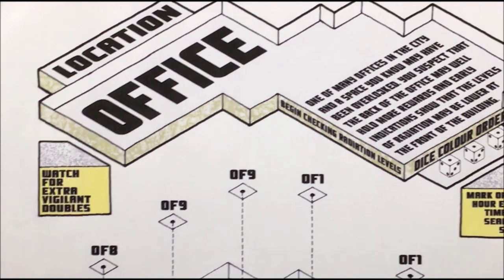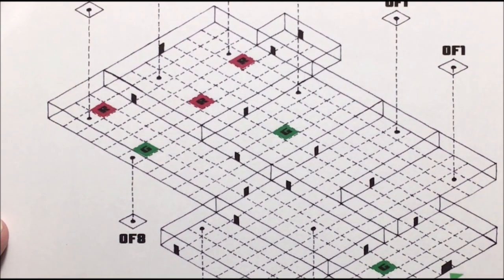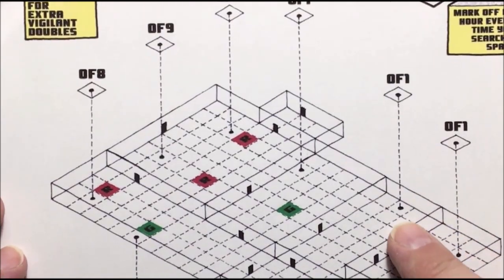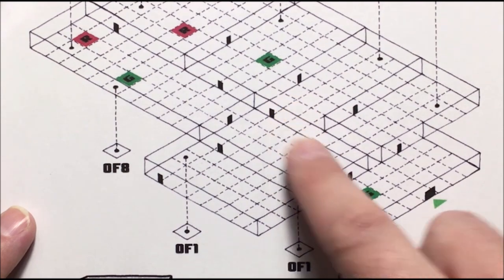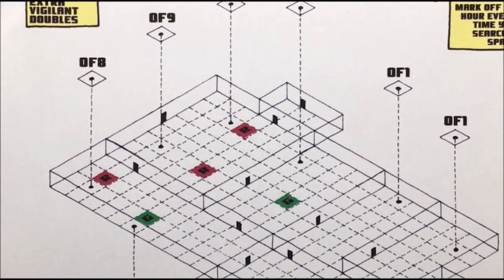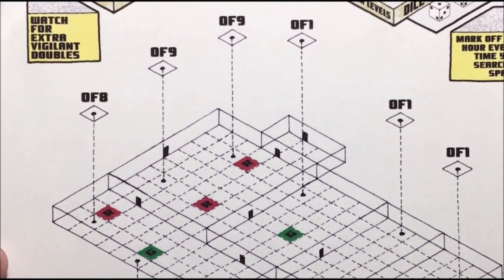She's come to an office, and this is the image of the office - a quite wide building with a number of search locations. These are dots on the map and the aim is to make it to these locations so you can roll on the search matrix, which is a series of tables. This is only a section of it - it's a big document - and you find the needed resources to complete her mission.